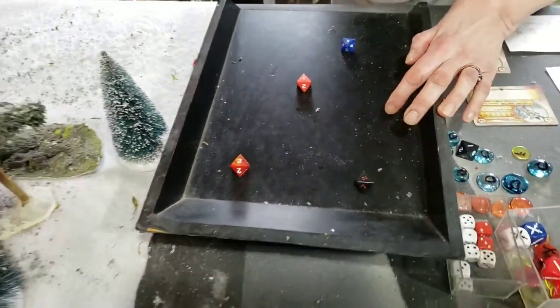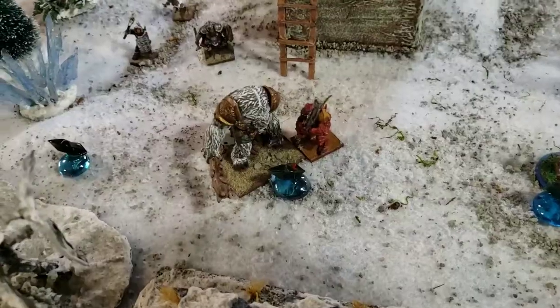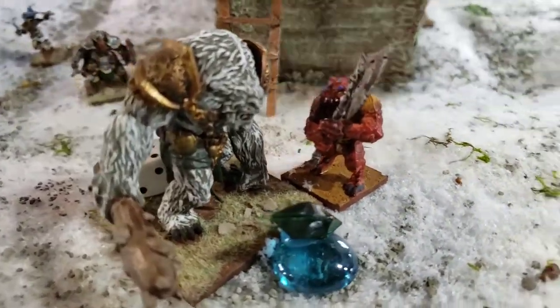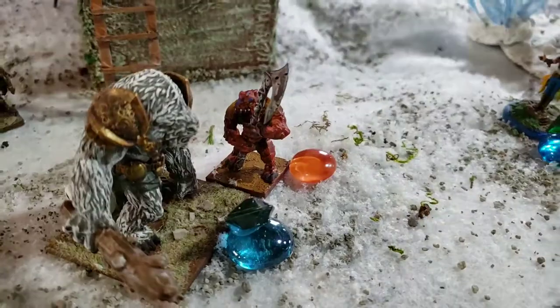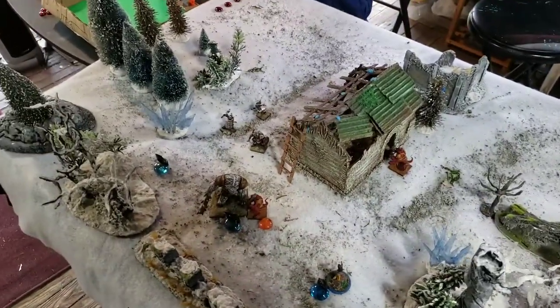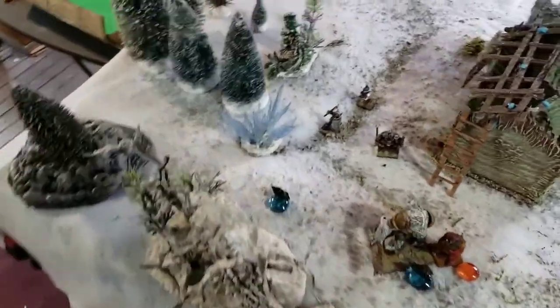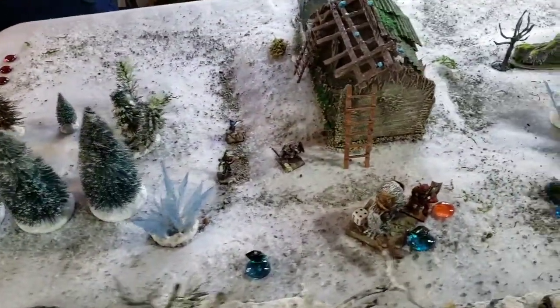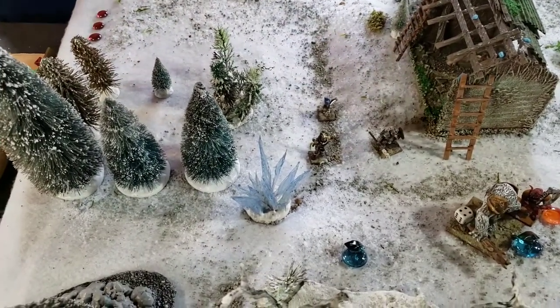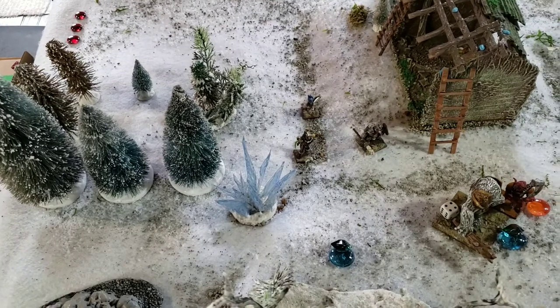The troll and Julie's model clash. He has crushing strength — so does Julie's model. The troll gets just one hit through — an exploding eight saves him. Now the retaliation: Julie's model rolls four dice and gets two hits. With crushing strength two, she needs sevens to wound. She rolls — one hit gets through. The salamander takes one wound from the retaliation.